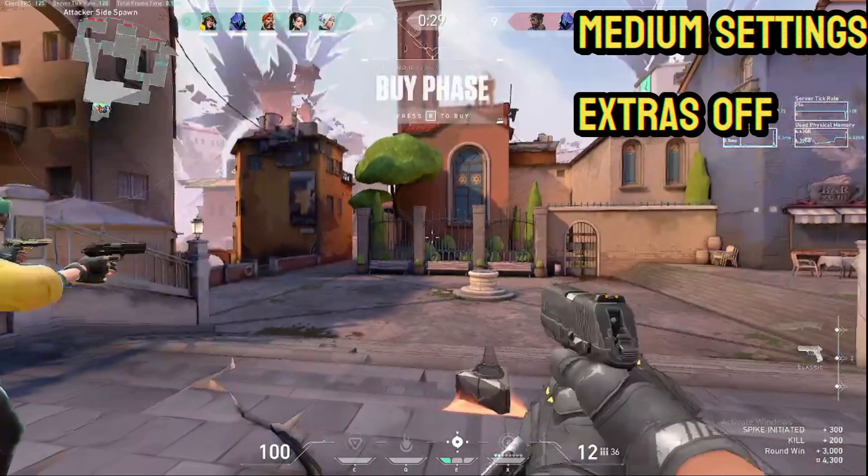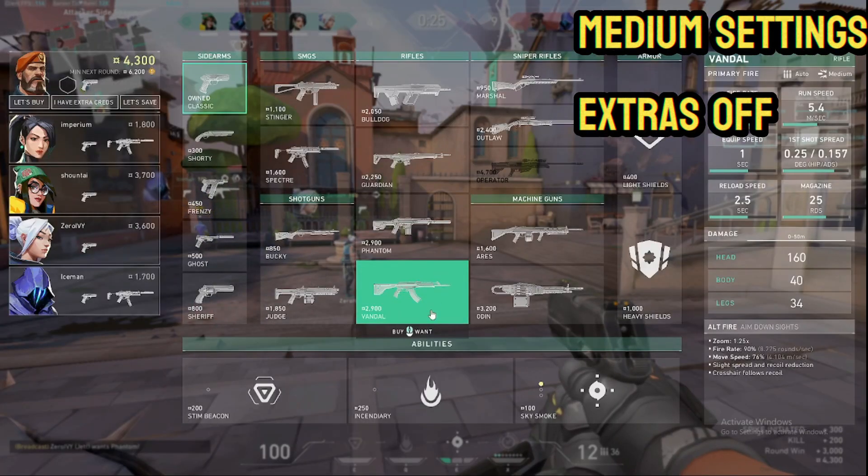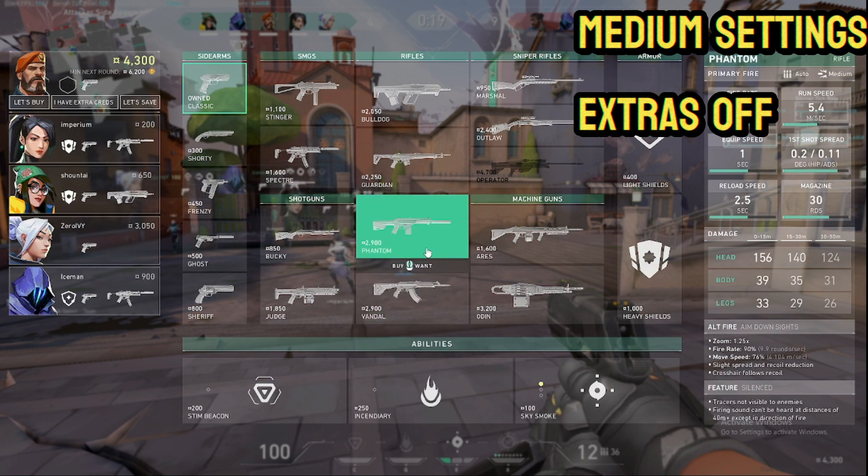The extras are off, but now we're going to medium settings, and right off the bat we can see the FPS go down quite a bit — it's around 110, 120, give or take. We'll see what it does when we get into the game.